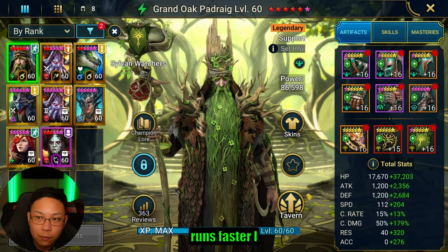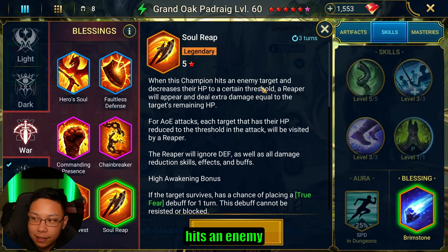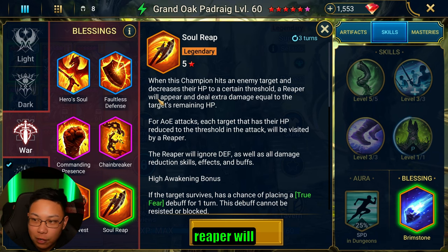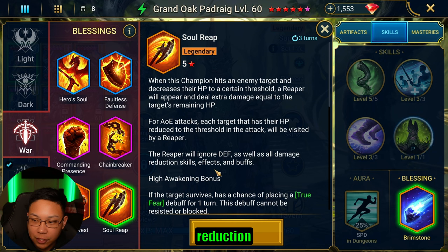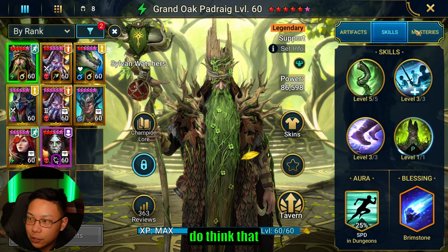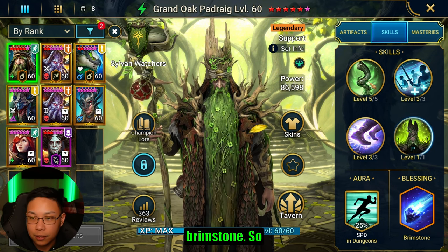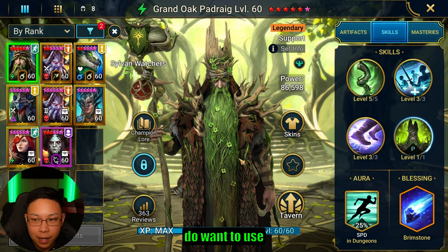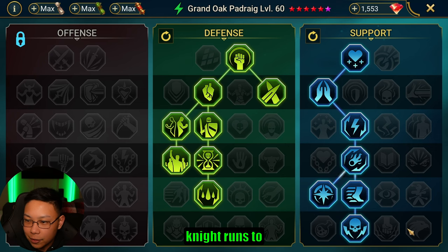Soul Reap: when a champion hits an enemy and decreases their HP to a certain threshold, a Reaper appears dealing extra damage equal to the target's remaining HP — ignoring defense, damage reduction skills, effects, and buffs. It counts as another hit. It looks great on someone like Cupidus or Masha who have AoEs, where all the Reapers pop up and attack all heads at once. For Hydra, it might actually make sense to leave him in Brimstone, so it depends where you want to use him. I want him in both Hydra and Fire Knight — and I'd like to bring my Fire Knight runs under the two-minute mark.